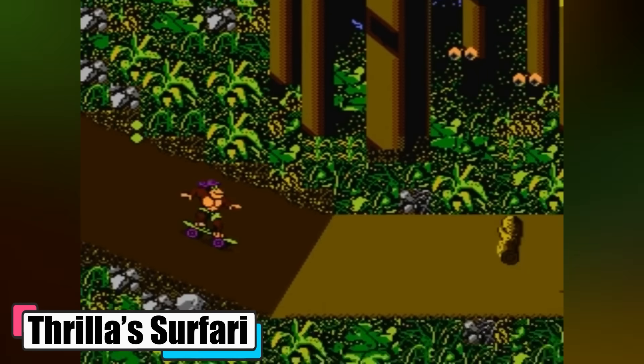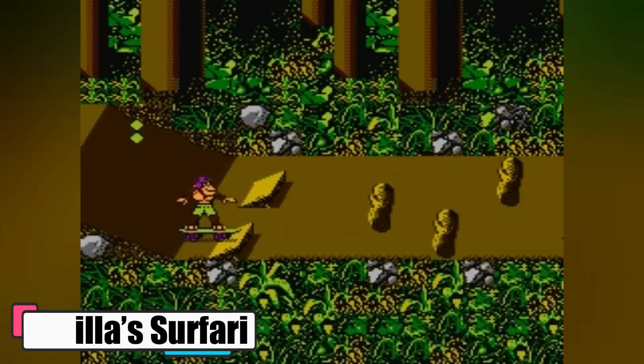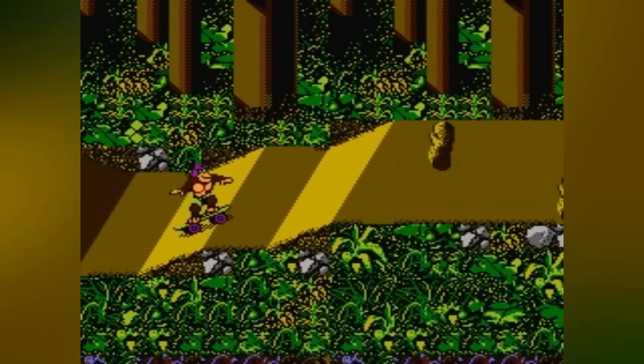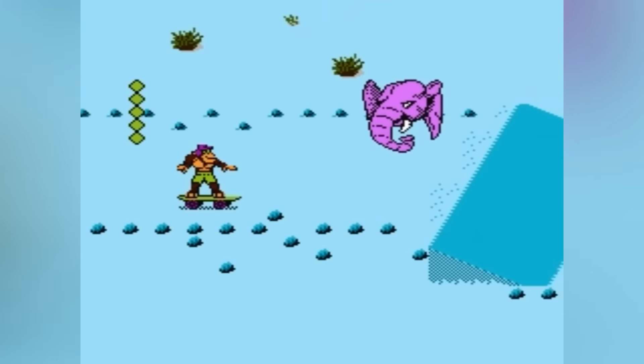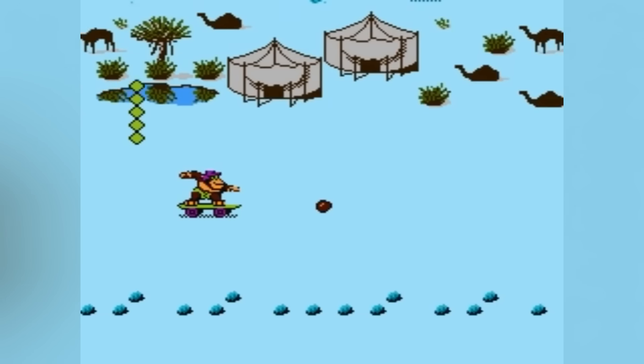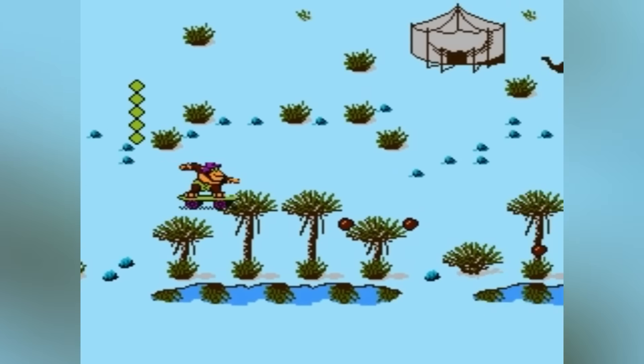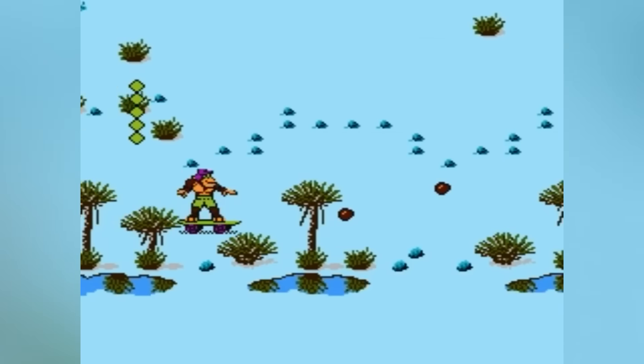Thriller's Safari. In T&C Surf Designs 2: Thriller's Safari, you'll join Thriller Gorilla on a wild ride to rescue his gal, Barbie Bikini, from the clutches of the wicked witch doctor, Wazula. This isn't your typical beach vacation — we're talking about an epic African adventure with jungles, deserts, and even underwater caverns.